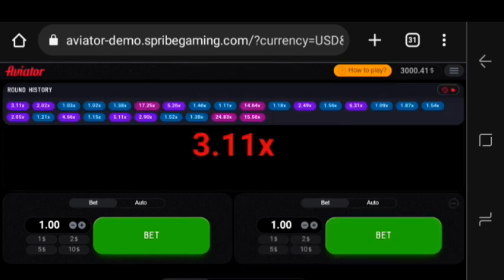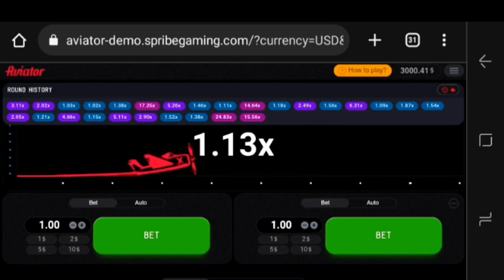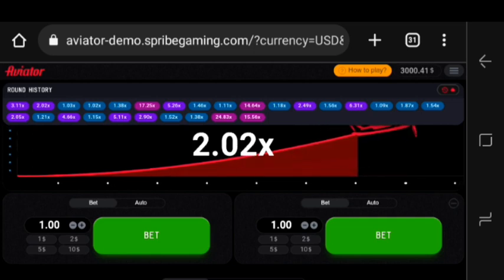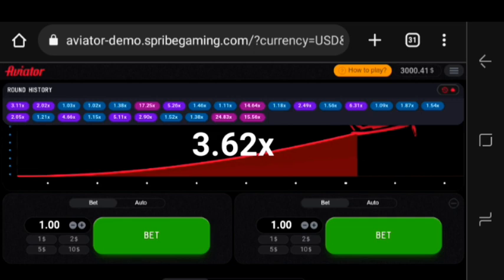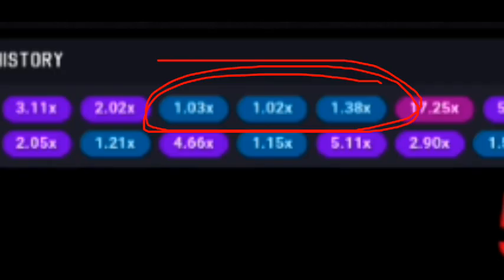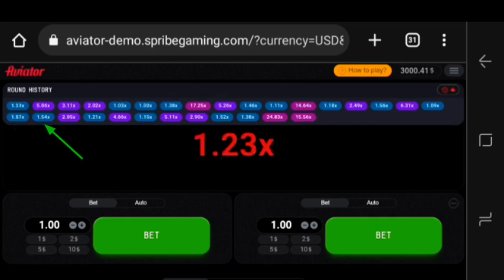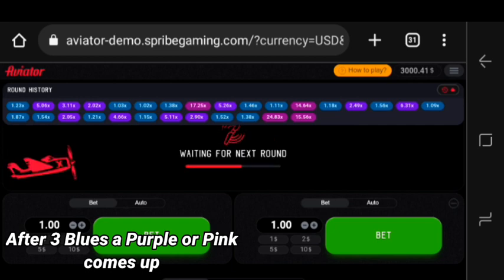Let's just look at the graph over here. As you can see there are too many blues — mostly in every graph. Now what I'm about to say is not 100% accurate, but it can apply to most cases. There are too many blues, then there are purples, and there are pinks. If you check closely, there can be more than three blues. If there are three blues, there's going to be a purple — as you can see from the beginning: two blues, purple, one blue, purple, one blue, purple, just like that.